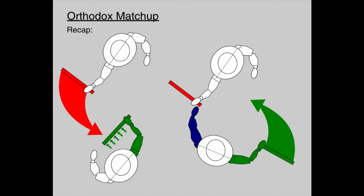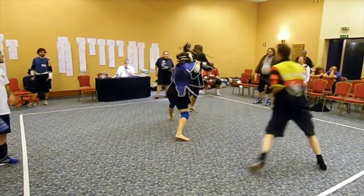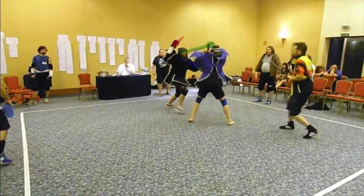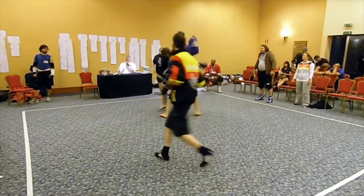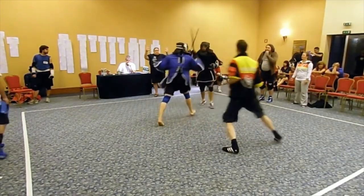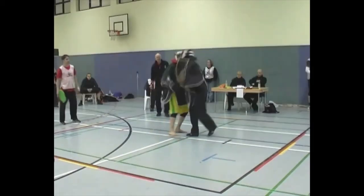Just a quick look back at orthodox matchups — both the roof block and live hand can be used well defensively, and here you can see both in combination. The live hand moves under the protection of the roof block to capture the opponent's stick. When the right foot is in front, the left hand can pull the opponent's stick a long way, which improves the chance of a disarm.